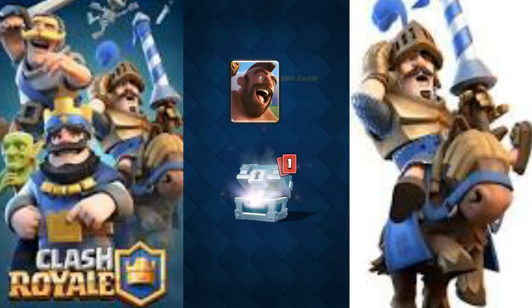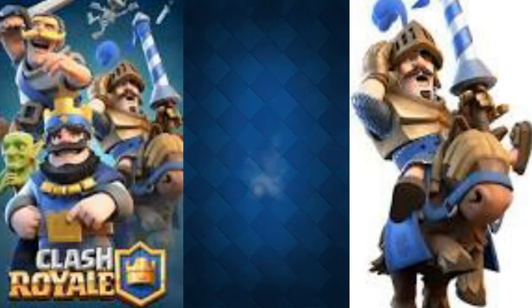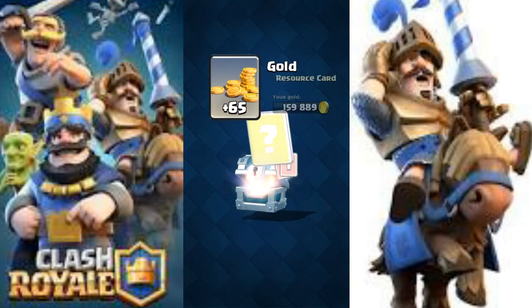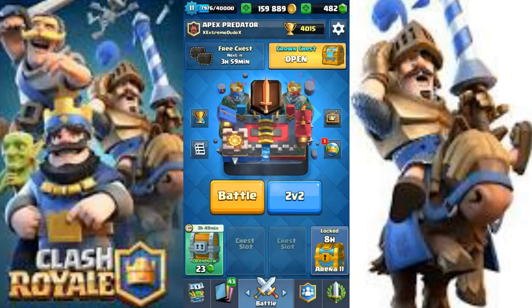Let's open up the silver chest. We got 78 gold, one Hog Rider, and 12 fire spirits. And let's open up another silver chest — we got 65 gold, one bomb tower, and 12 minions. Not bad.